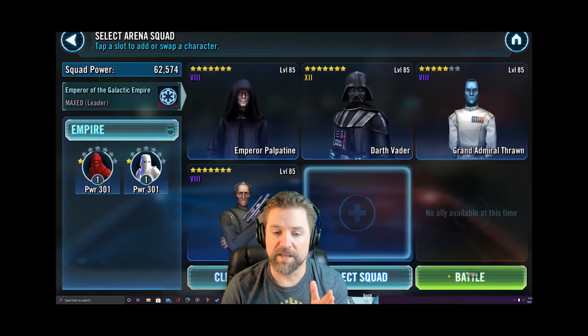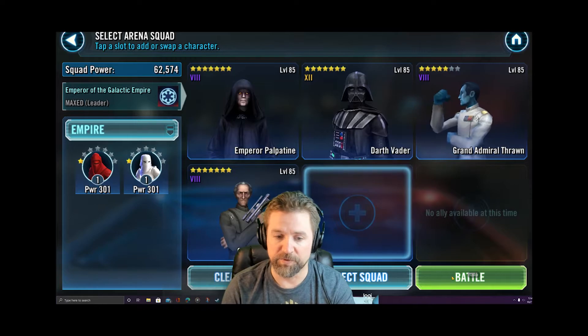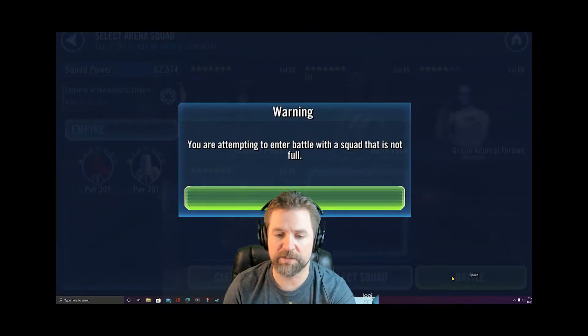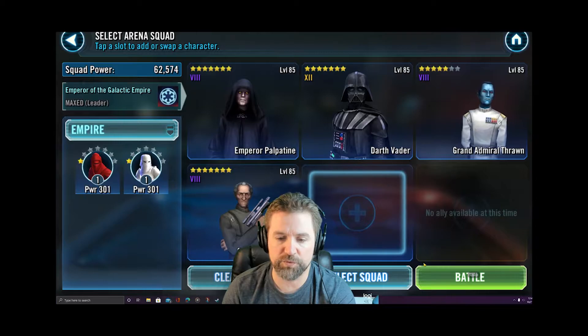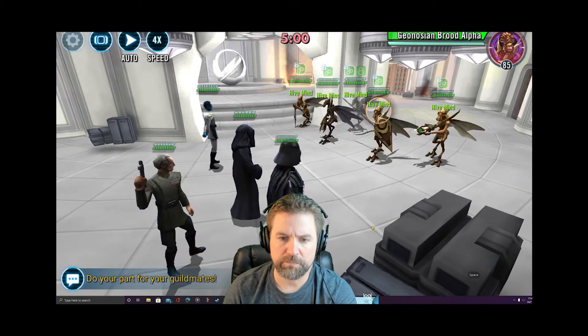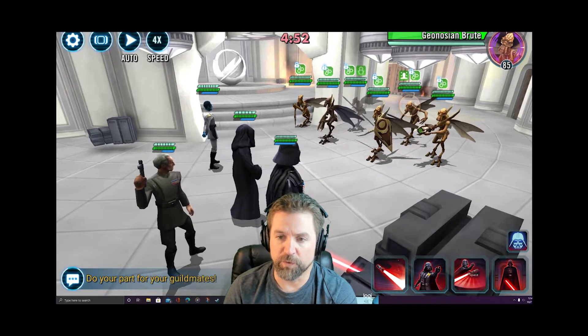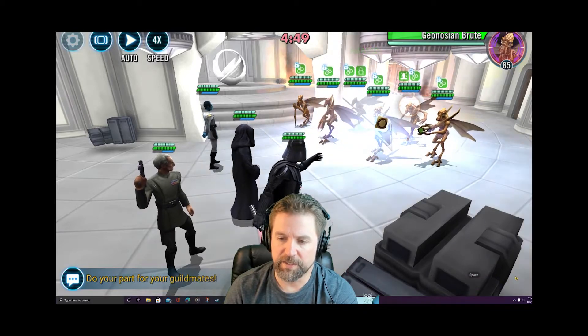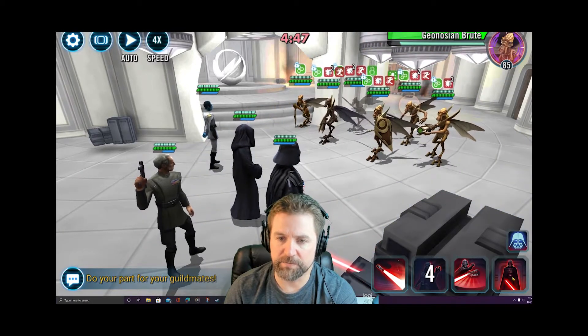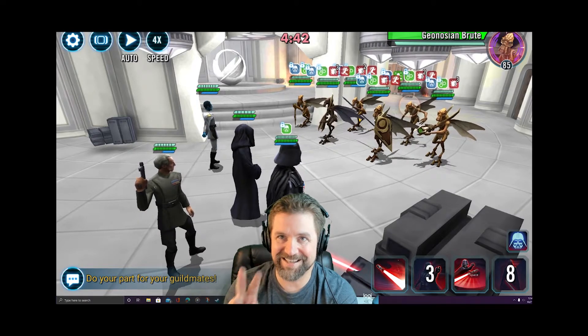Tarkin's in there because he removes turn meter, which can be clutch - it's saved me a couple of times. It's not a guaranteed win every time, but these four pretty much is. If you've got a really tough Geonosian team, throw in a Shore Trooper or something along that line. My Vader is going to go first - he gets extra speed from the Empire. Let's go with Force Crush first under Palpatine lead, then we'll go to Merciless Massacre. We just pulled Spy out of stealth because I've got the second zeta for Darth Vader.